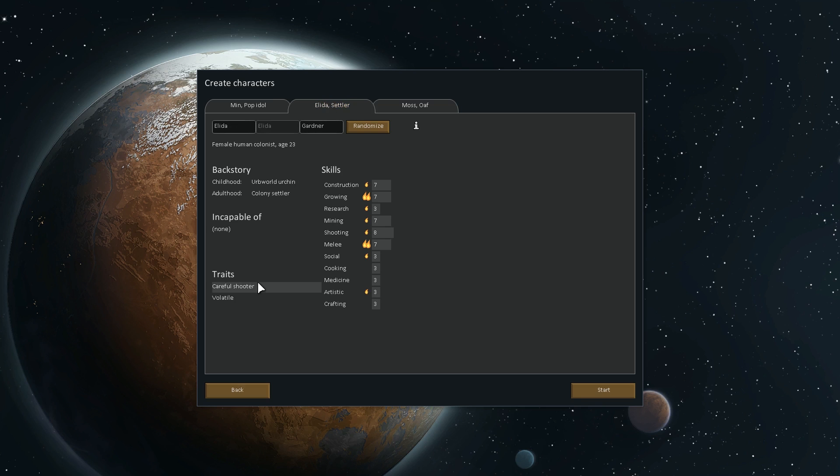Let's take a look at you. A careful shooter — shooting plus three, aiming time and hit chance factor. Nice, that's pretty awesome. And volatile — mental break threshold. Holy shit, the first to break in any tough situation. God.